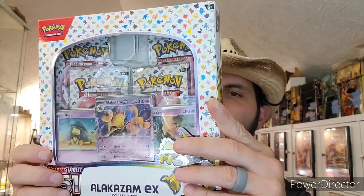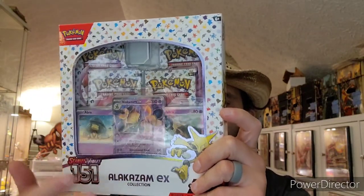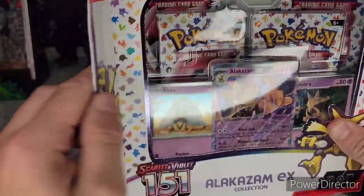What's good Pokéfans! Today we got the Alakazam EX collection. It's gonna come with four of the 151 Pokémon packs and then two foil cards — Kadabra and Abra — which from my understanding are the same cards you can pull. The only difference is that these are holo. Someone correct me in the comments if I'm wrong about that. And then this is an actual promo of Alakazam, so let's open it up.